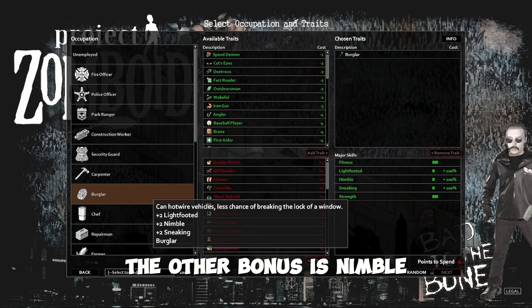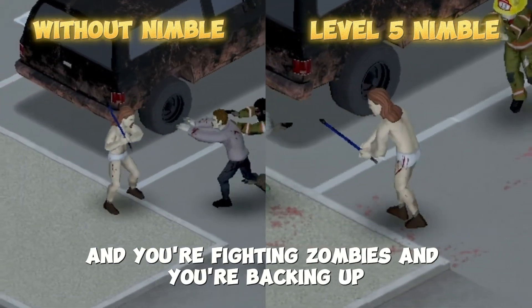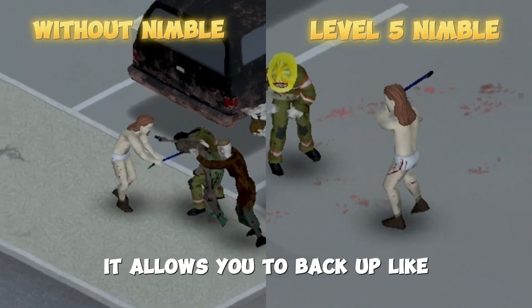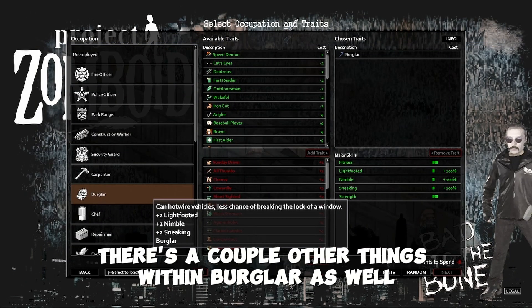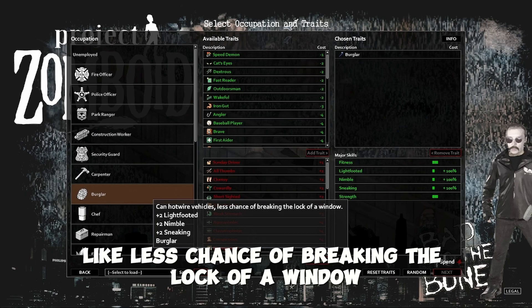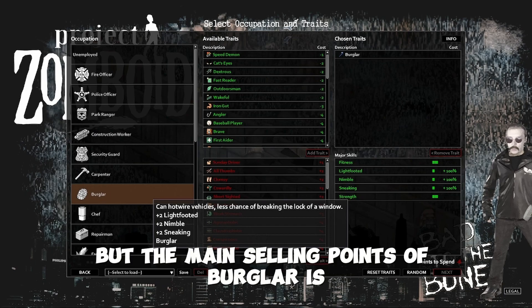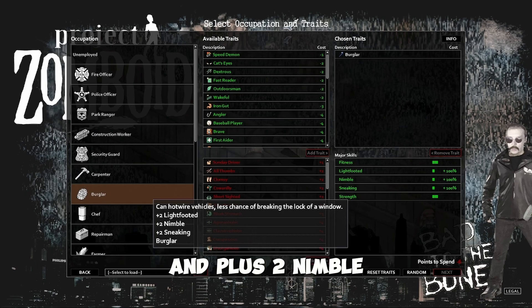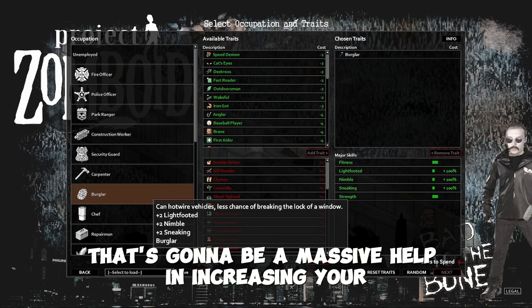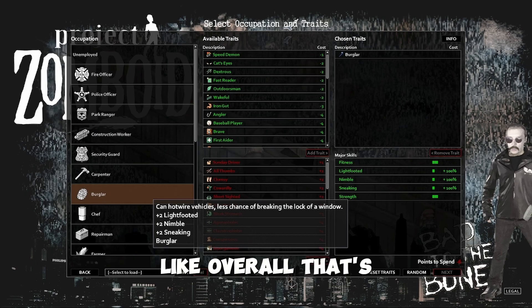The other bonus is Nimble — that's to do with combat. It gives you plus two Nimble. When you're in the combat stance and you're fighting zombies and you're backing up, it allows you to back up a lot faster. There are a couple other things within Burglar as well that you get, like less chance of breaking the lock of a window, plus two light-footed, and plus two sneaking. But the main selling points of Burglar are the ability to hotwire vehicles from the get-go and the plus two Nimble, which is a massive help for combat efficiency and overall survivability.